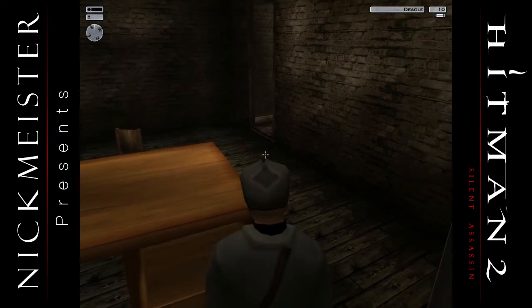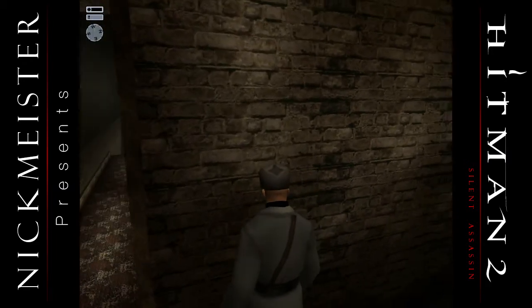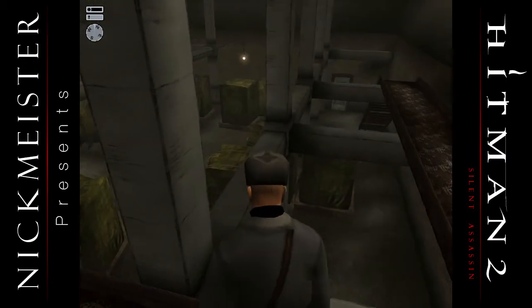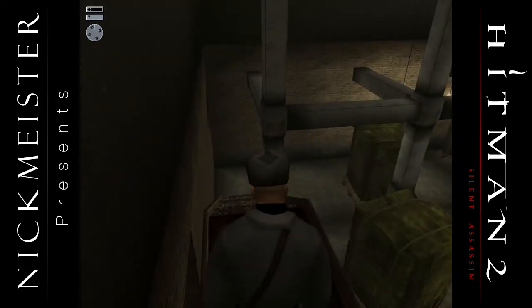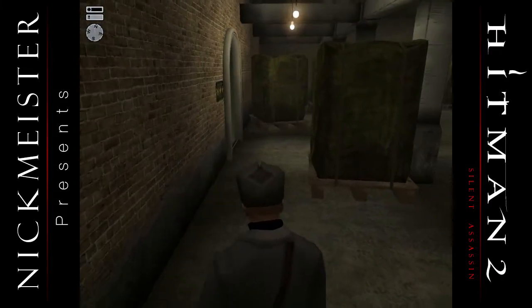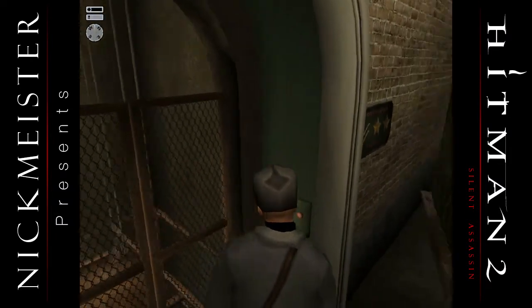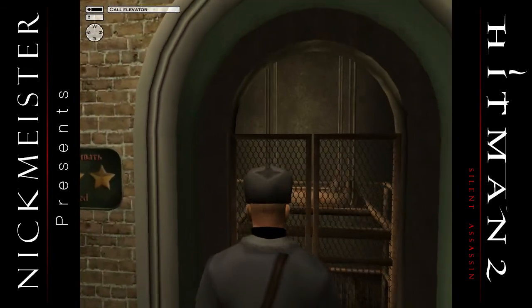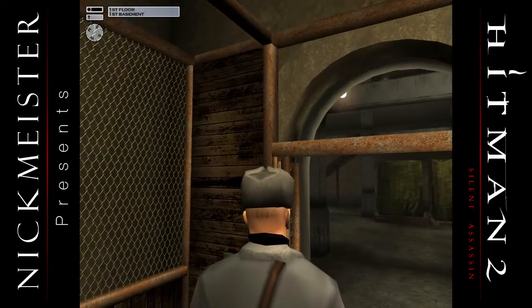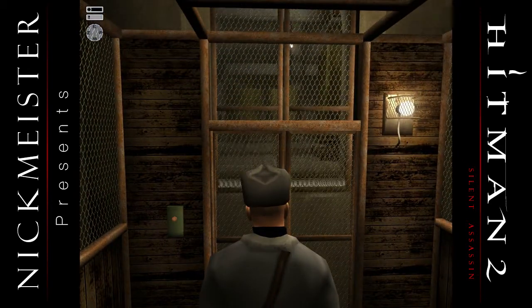Got a deagle — nice. Gotta remember to reload this bad boy. I remember one time I tried to use it to shoot my way out of a sticky situation, but there was only one bullet in the chamber. I wonder what that particular gun is doing in that drawer there. Did the officer just buy a desert eagle? Maybe he's like a gun enthusiast — wanted to feel like a big man. Drop a thousand dollars US — I have no clue how much money that would be in Russian — just to sit in his drawer.